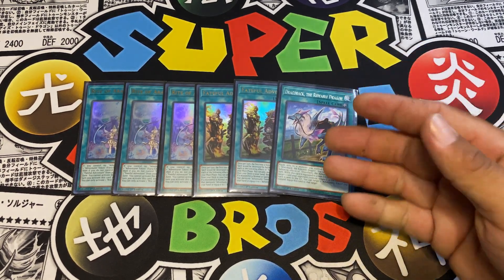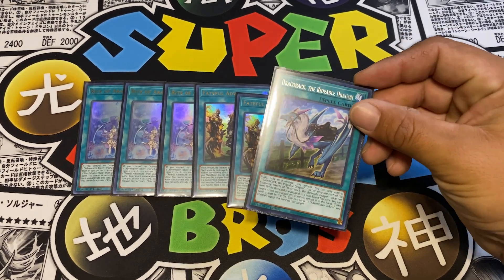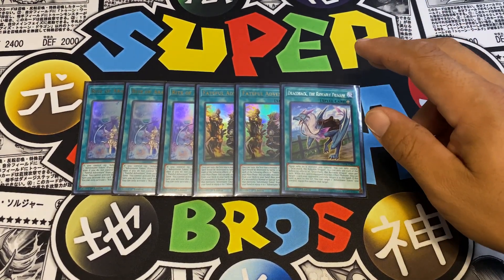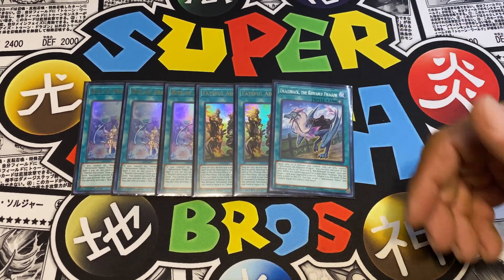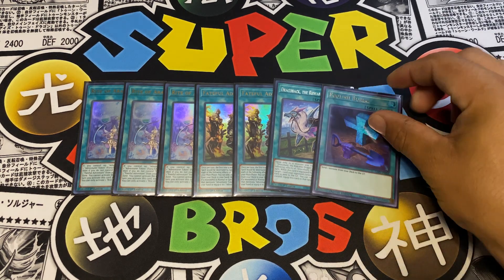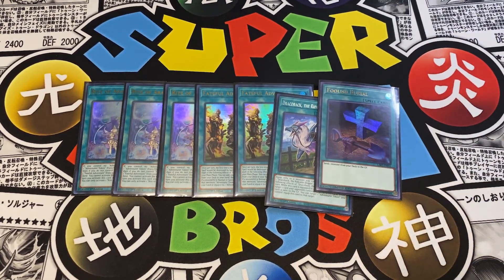I run one Dracoback, and it's one I've been contemplating running at two. It works hand-in-hand with Illegal Knight - you use Illegal Knight's effect to target two cards your opponent controls, switch possession and bounce those two cards back, then activate Dracoback's effect to bounce Illegal Knight back to your hand. Then on your next turn you can use it again. I also include one Foolish Burial - it just dumps Enchantress so you can go off with the Adventure package.